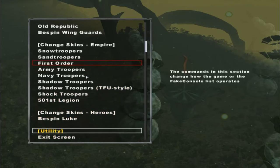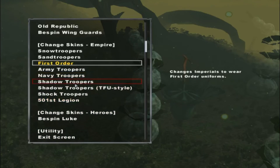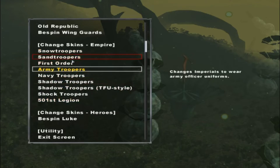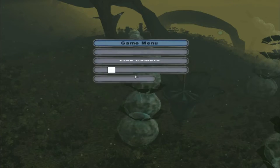For the heroes so far, we have Bespin Luke, so you can play as him on Hoth or the Death Star as Bespin Luke. We're going to change our guys to the Shadow Troopers, the Force Unleashed style.